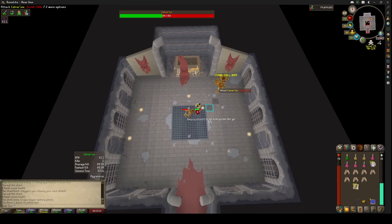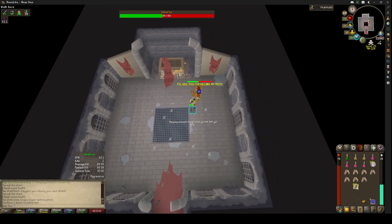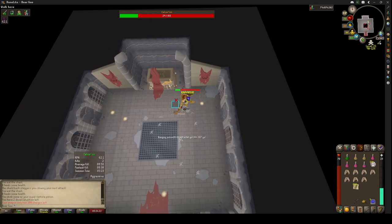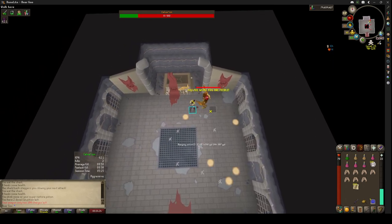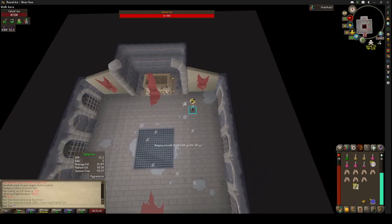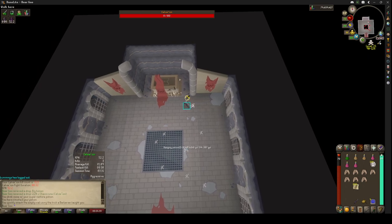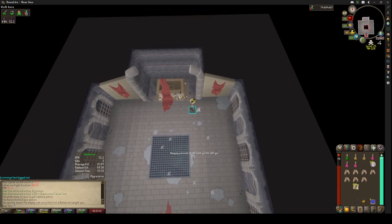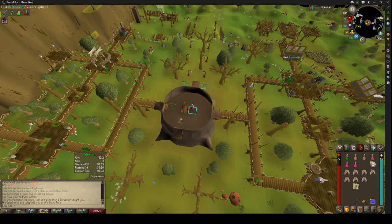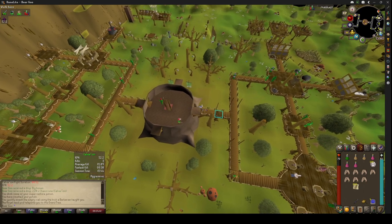I was able to get all the items I needed by doing a combination of Voideon and Calvarion. Calvarion's log is green-logged. Voideon drops some pretty good stuff like Sanfew Serums and Mystic tops. When you're done, I just use the Royal Seed Pod to go to the bank up top.